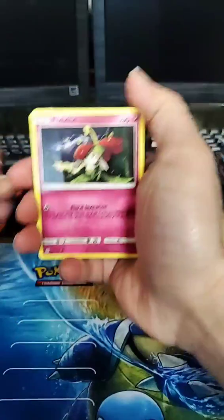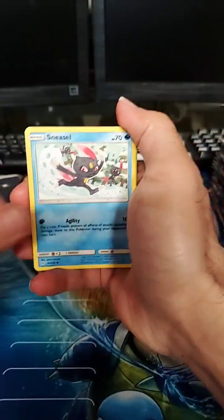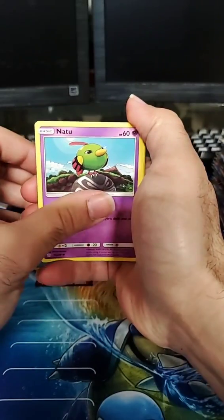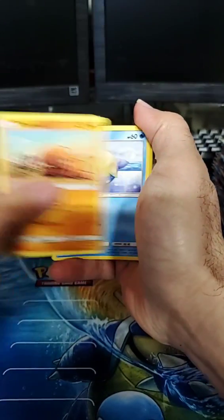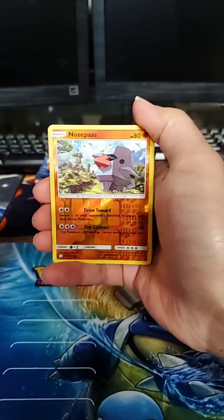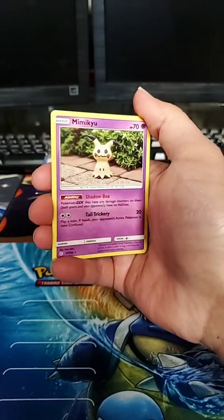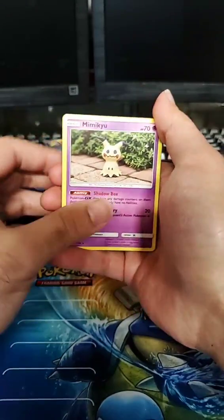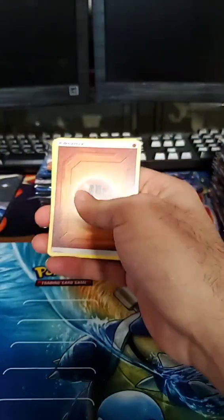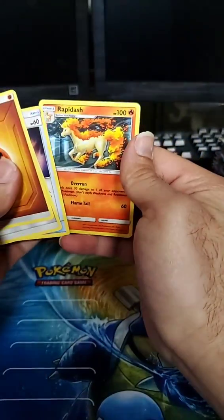First pack: Flabébé, Sneasel, two Trapinch, Spheal, Nosepass as the reverse, and a Mimikyu. Starting off pretty decent — non-holo. Here's the energy card, the trainers, and Rapidash all the way at the back.